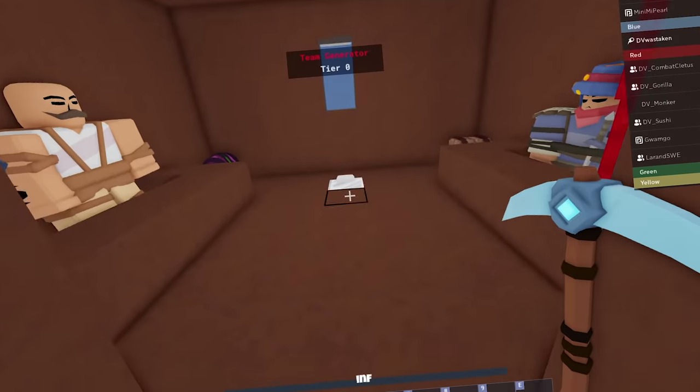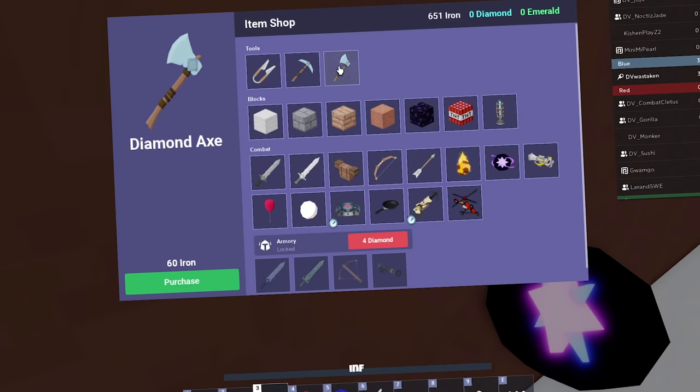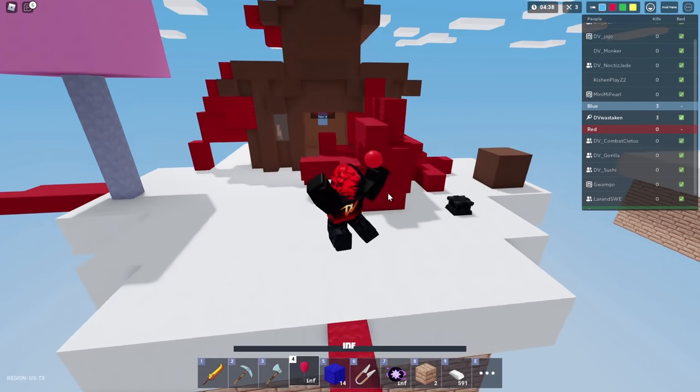Wait, is this actually a hiding spot? I don't think so. I should get some shears - I hear wood breaking. Wait, what's up here? I hear wood. I think someone's up there. All right, let me get a better axe. All right, later! There goes the monkey. All right, so we got five players left.